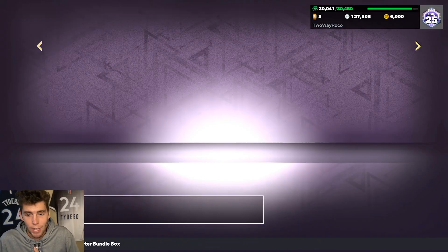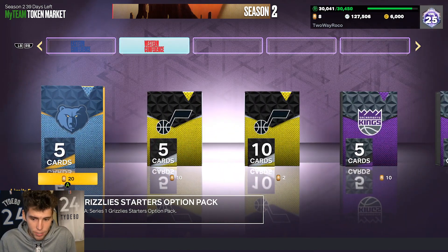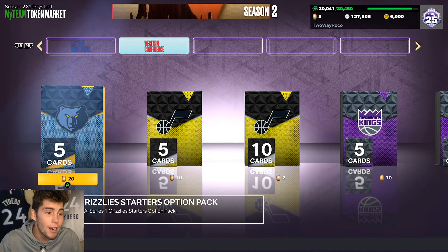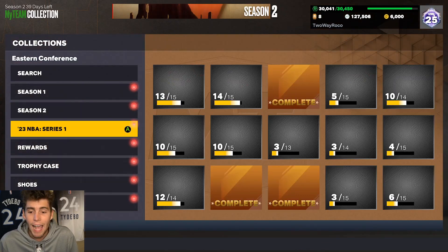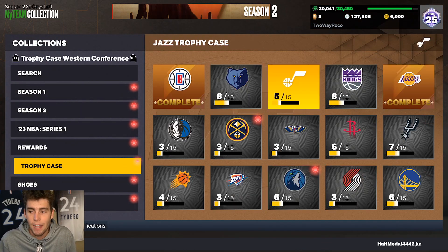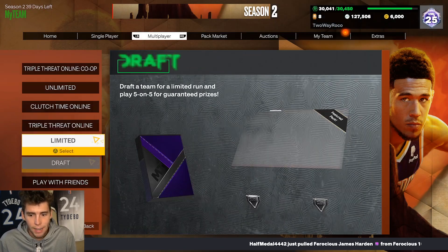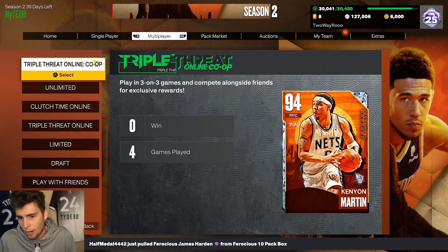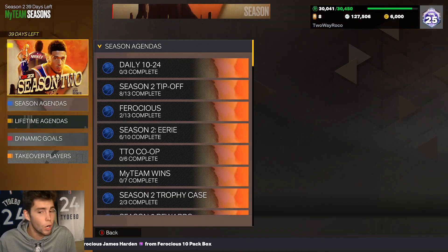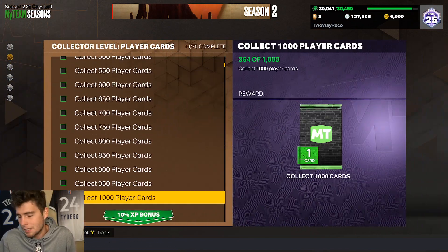There are two more available in the token market — I've already redeemed them so they won't show up for me, but they are 1,500 tokens each. That's why I only have eight tokens on my road-to-250K account — I spent 3,000 tokens to get two extra centerpieces. Right now I have seven centerpieces strictly from tokens, since I haven't grinded enough Unlimited, Clutch Time, Triple Threat, or collector level.